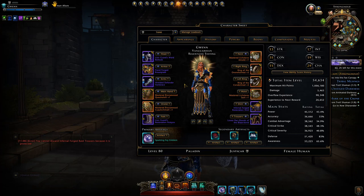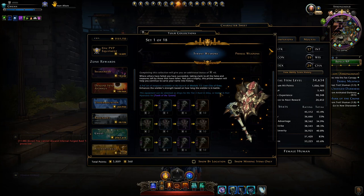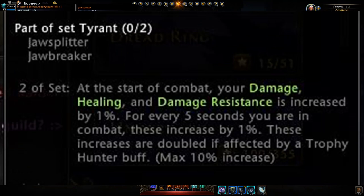You can get it up to 10%. There are other sets that compete with this — for example the tyrant weapons are a very feasible set to run in a long boss fight, like in a trial such as Zariel or Tower of the Mad Mage, where you can gain up to 10% more damage, healing, and damage resistance.